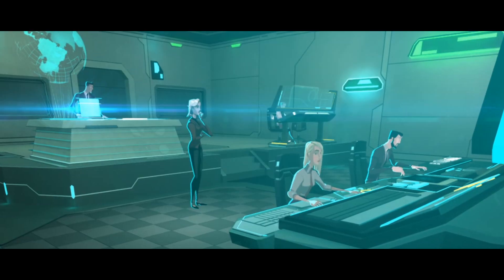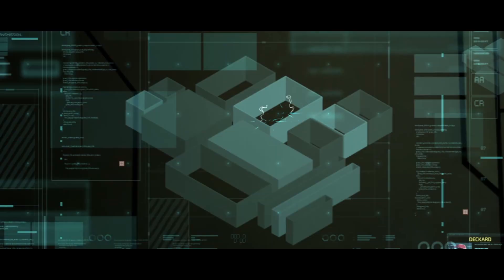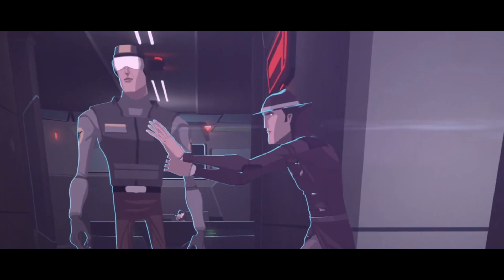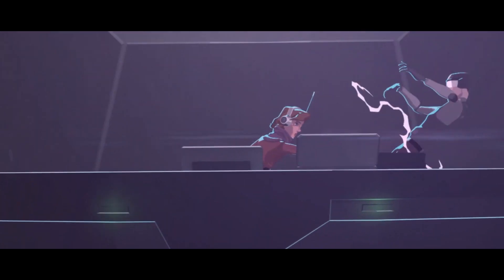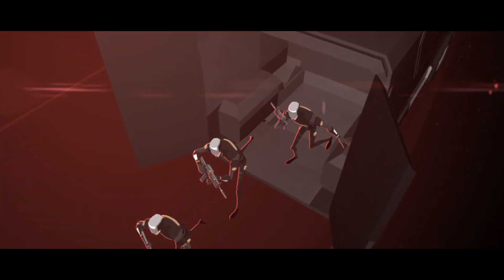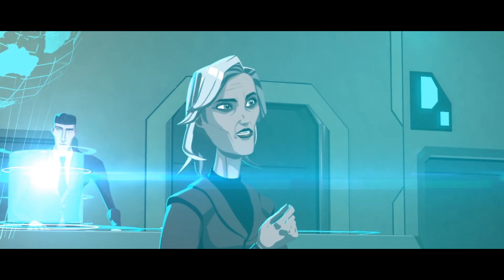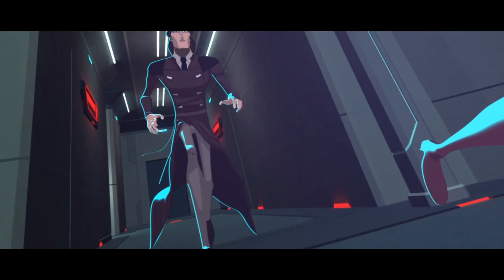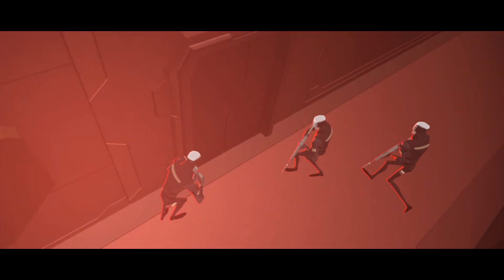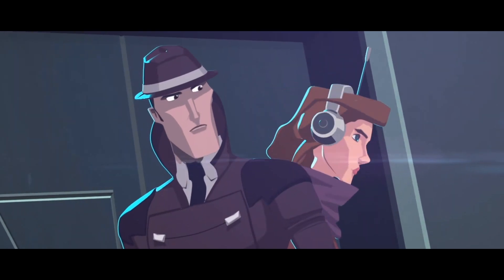Let's watch the cutscene. Get to the main server, collect the data and get out. No detours. Copy that, Central. Proceeding to target. Insertion was clean. Alarm level holding steady. We need to get to the third floor, we can make our way to the server room from there. Any chatter on the comms? Negative. It's silent on all frequencies. They should have detected us by now. Proceeding for early warning transmission. They're onto you. Get out! Get out of there!